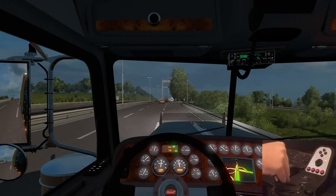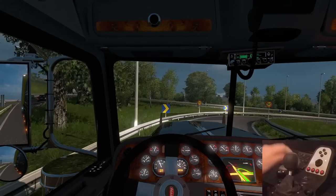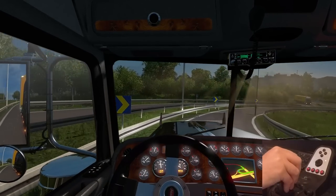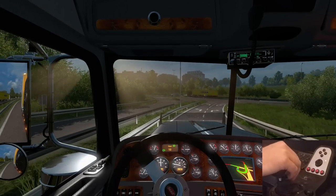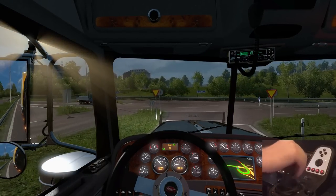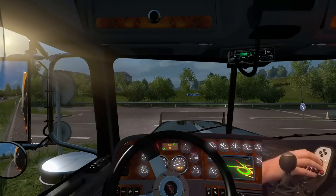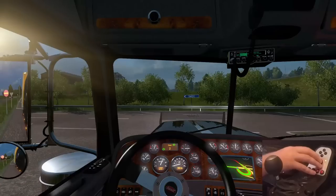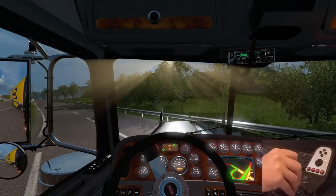Frederikshavn — okay, 14th gear, then 13th. 13th seems to be the magic number for this turn. We have to make a left. Going to 12th, slow it down, 11th, 10th. Get in the left lane — there's another IKEA runner. Down to sixth by hitting that button. We'll roll up here. Mr. Range Rover didn't want to let us go, but Mr. Truck did. Thanks, Mr. Truck — that was awfully nice of you. Appreciate it.